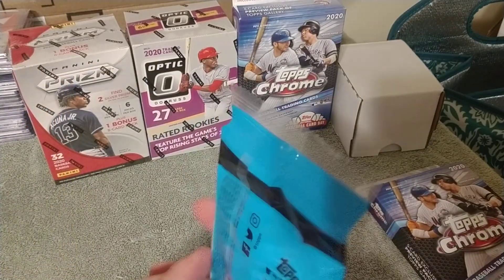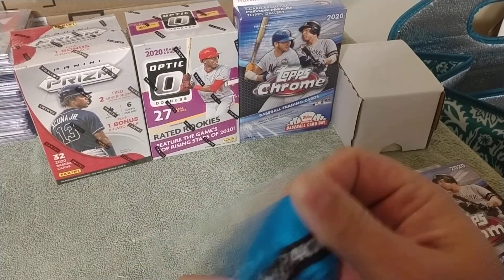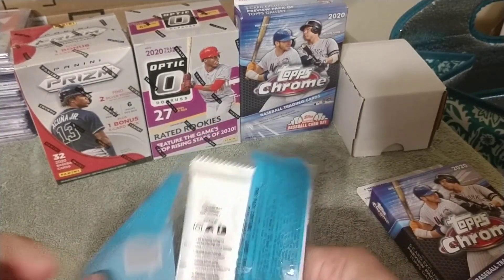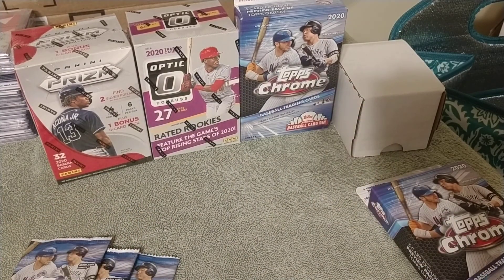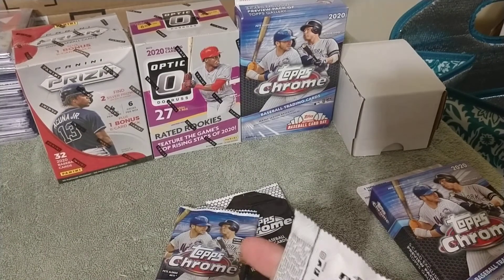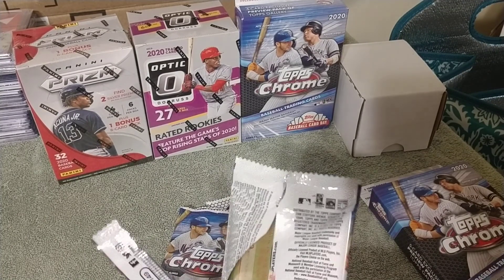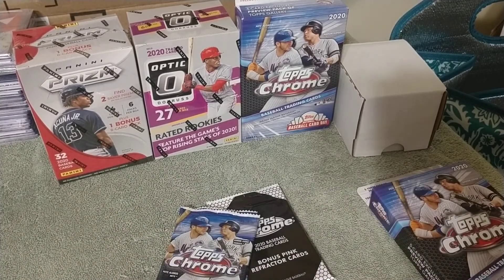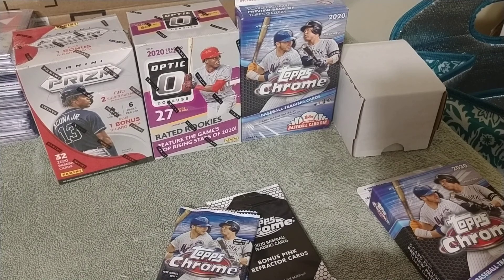Without further ado, let's get into this. We've got our three packs and then our bonus pink refractor pack. Let's see if we can catch any Luis Roberts or Kyle Lewis — Kyle Lewis is really looking like a beast right now, I pulled up his stats last night.